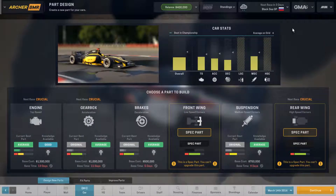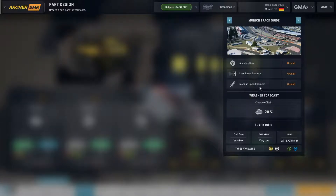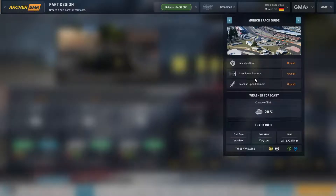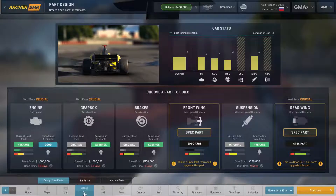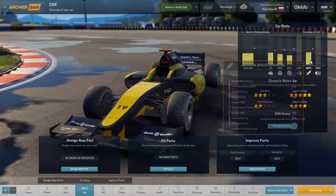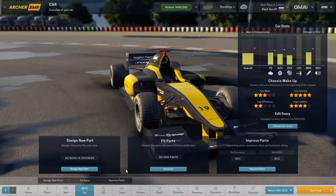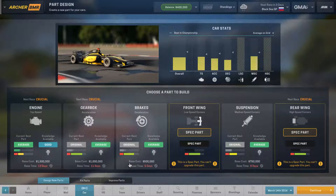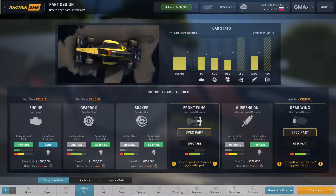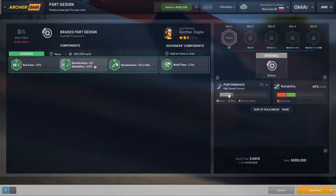What else is important for this race? Acceleration is going to be important, as is cornering and medium corner speed. It's also going to be rain. Looking at our handling, deceleration is something we really have a problem with. Let's go to brakes — they're fairly affordable at only 500,000 and it only takes five days to design. Every time we design a part, we make the future better as far as what parts we can get. I think we go with reliability and deceleration as our starting point.